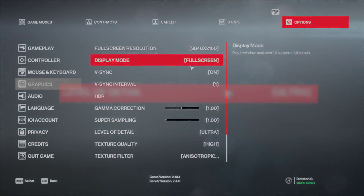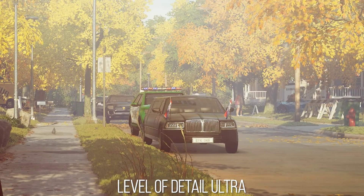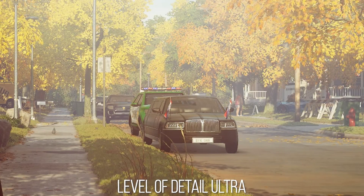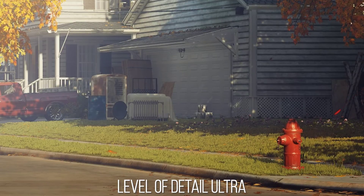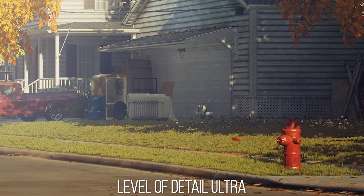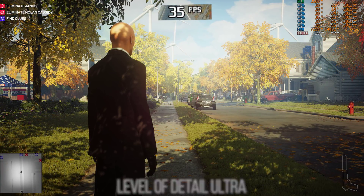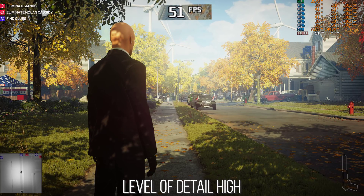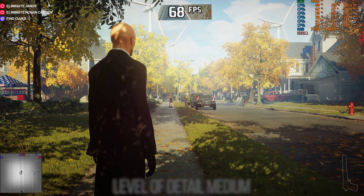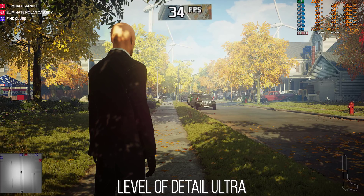The level of detail option is essentially the area where you can claw back the most performance on average in most scenes. It controls both the distance of lower level of detailed models for opaque geometry, as well as the rendering distance of transparent assets such as grass, leaves, and the like. Using an RX 580 as a base at 1080p, going from ultra to high sees a 46% performance increase in the punishing 'Another Life' stage. Ultra to medium: 94% increase. And ultra to low: a 100% performance increase.